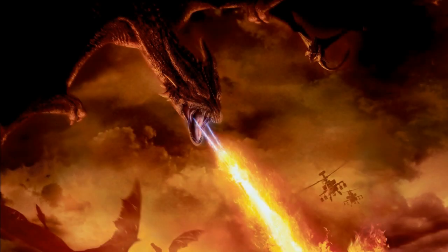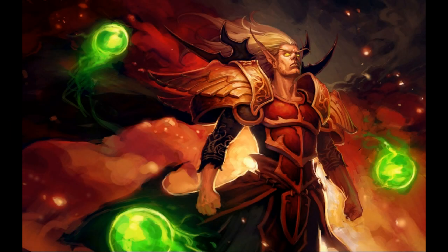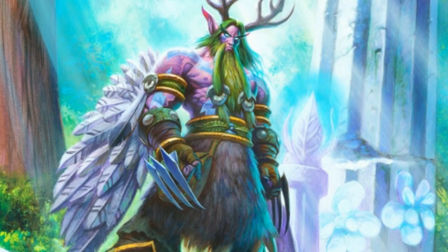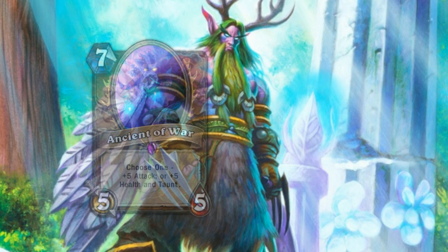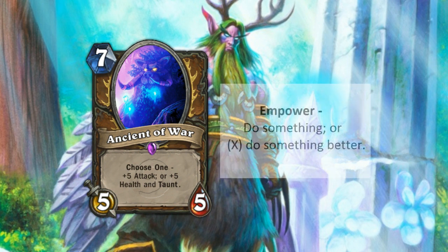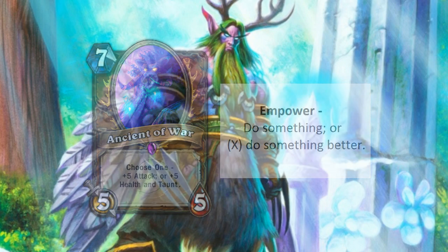Spell-wise, we have daggers, armor, dragon flame, and lastly the special class mechanic, which I borrowed from the Bloodmage hero. It's very similar to Choose One for Druid — it's called Empower. Instead of picking between two different effects, you choose between two mana costs. So it reads like this: Empower, do something, or pay extra mana and do something better. It will become much more clear when you see the cards.